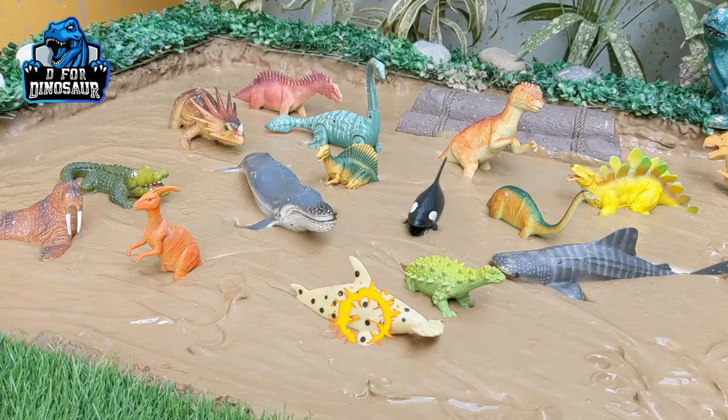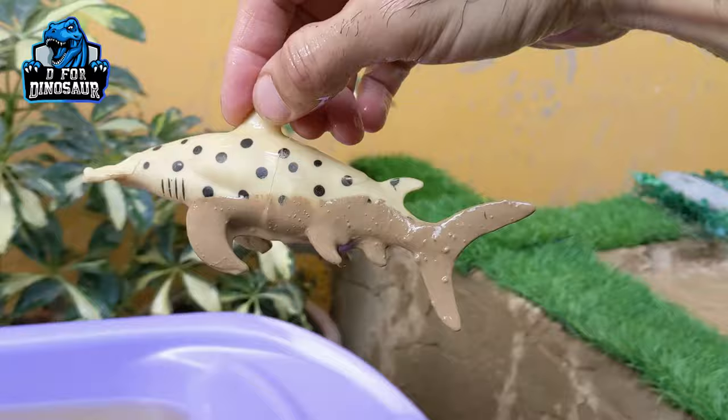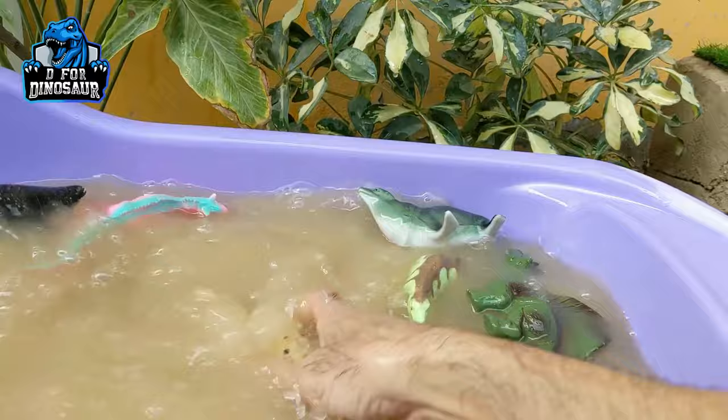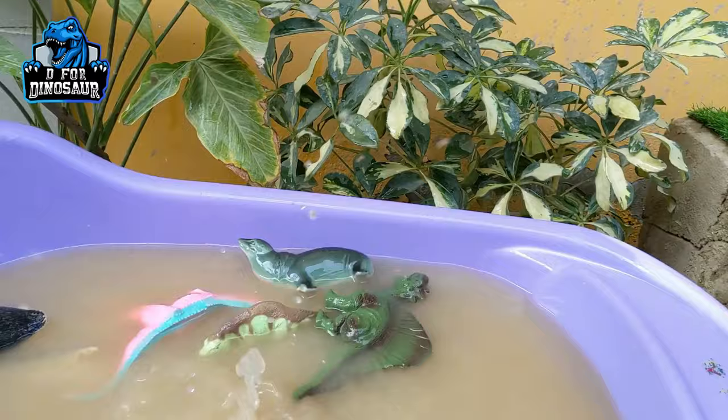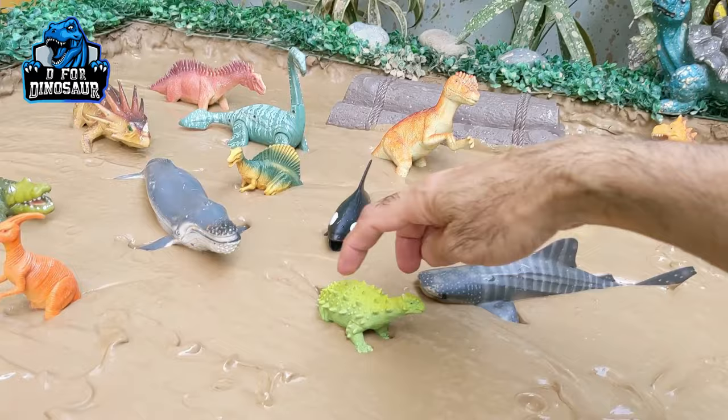And now we have here in the mud ground — let's go for this hammerhead fish. Another big sea fish, the hammerhead fish. Just look at his face, which is very unique. So let's clean this hammerhead fish. He came here to meet these prehistoric dinosaurs and he is black. Here we go, hammerhead fish!